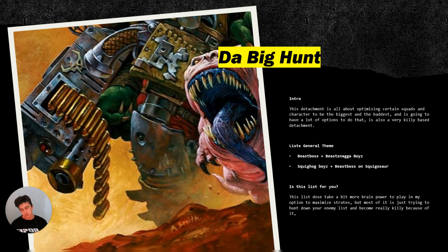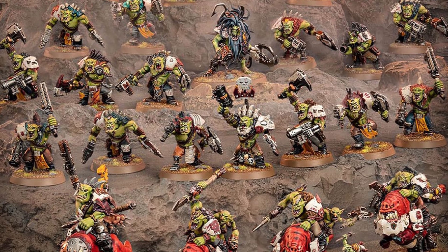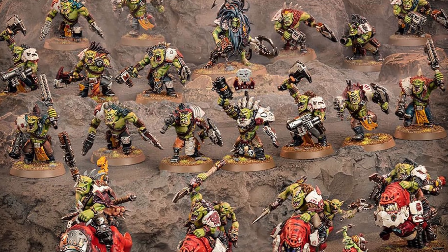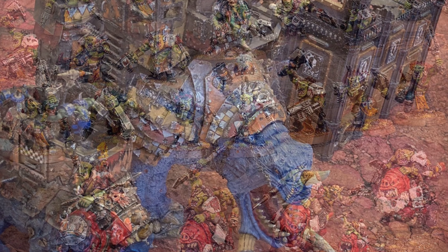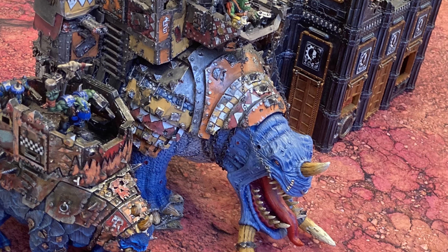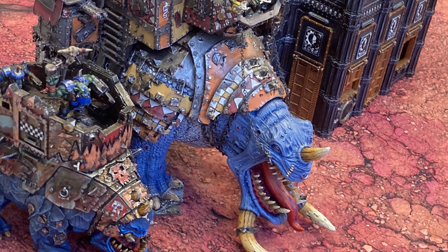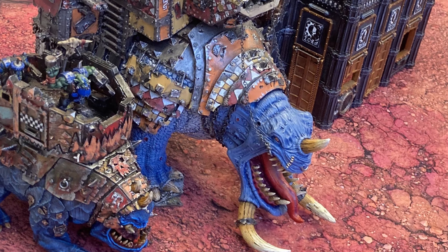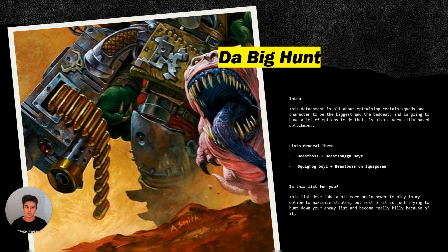Next one is going to be the Big Hunt detachment — my favourite and most beloved detachment. These are all about picking certain squads and characters to be the biggest of the baddies, basically buffing them to a crazy extent in a way that allows you to hunt down most of the enemy targets in your army. It really focuses on a couple of squads and characters to buff like crazy and be a huge threat on the board. It is very, very killy-based. This detachment is all about being killy — all about hunting and making certain squads better and bigger.